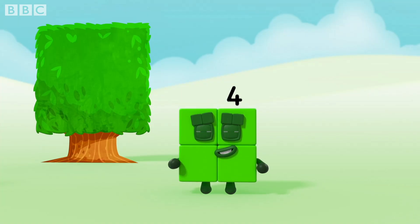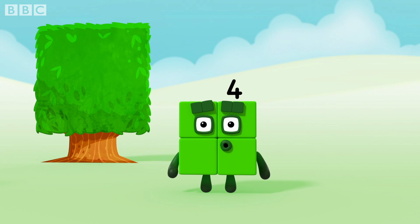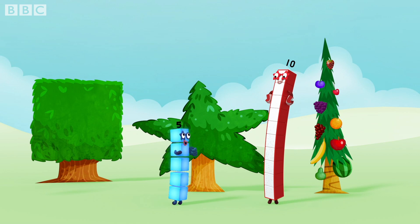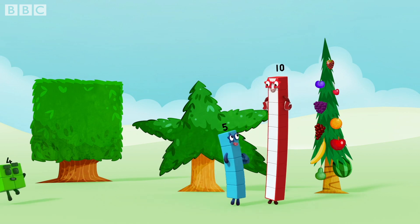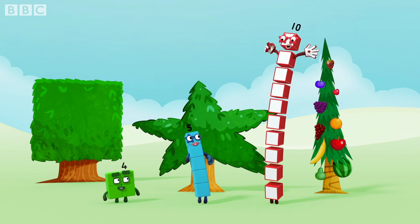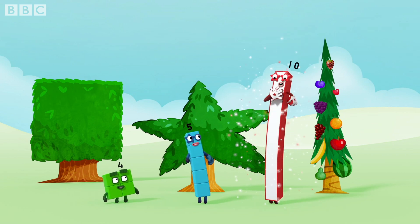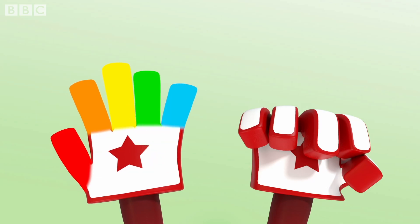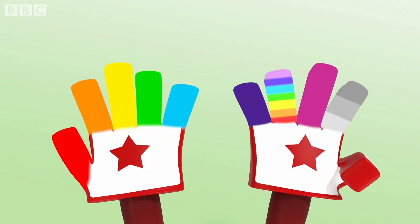Four is made of four blocks. I love to be a square. Five is made of five blocks. Five, five, there, and there. I'm four ones. And I'm five ones. And I'm ten ones, which means I'm one ten. One, two, three, four, five, six, seven, eight, nine, ten.